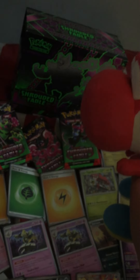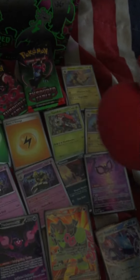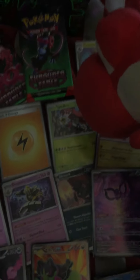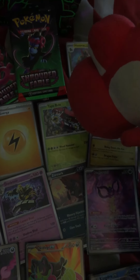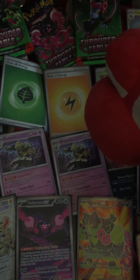This is my Pokemon Shrouded Fable Elite Trainer Box, and these are all the Pokemon cards I have gotten from this set. I got two Holo Haxorus cards, a Reverse Rare Tababulu card, a Chorowalk holo card, a Dusknoll holo card, and I got two of those, and a Cresselia holo card.